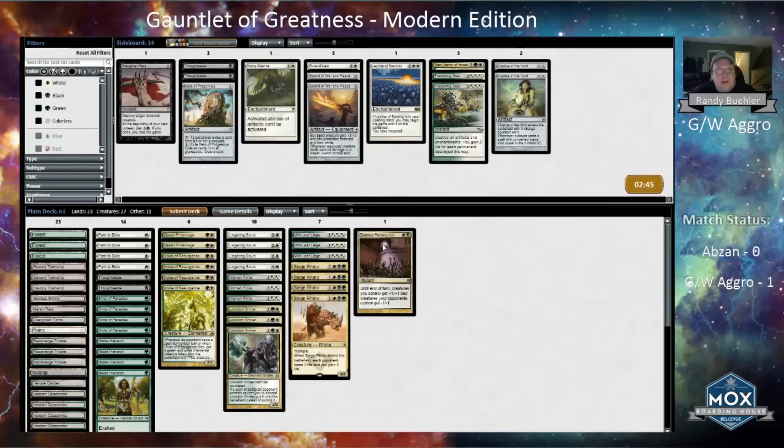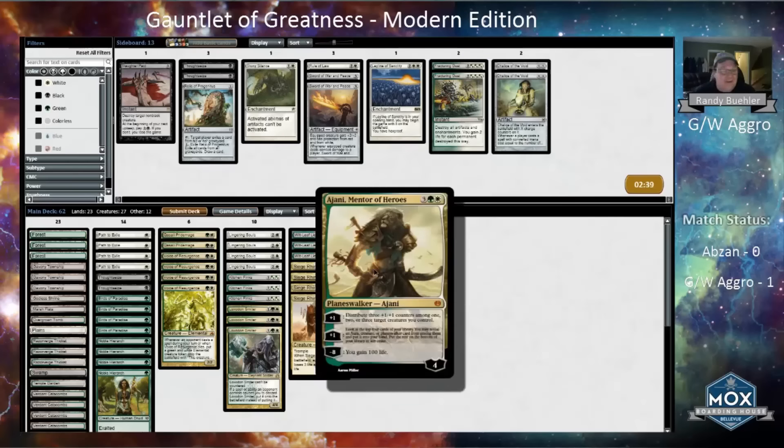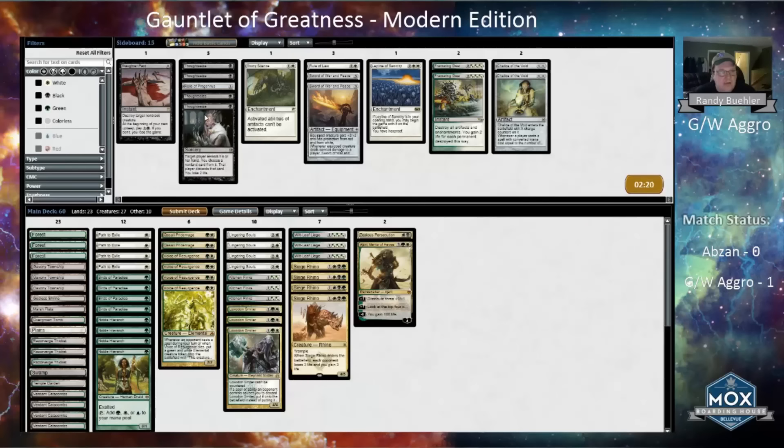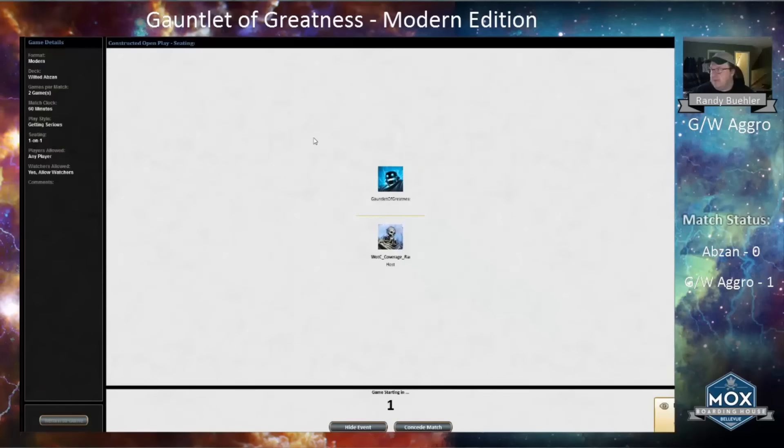Zealous Persecution is great for Lingering Souls mirror matches. I've got Ajani, Mentor of Heroes in my sideboard — not sure if it's good enough for Modern, but it seems good in this matchup. I don't love Thoughtseize here since I don't have a lot of black mana, and a lot of times the game winds up in a topdeck war. I want to play a bunch of creatures. This deck is essentially pre-sideboarded for the matchup — it exists to feast on Abzan-style decks.